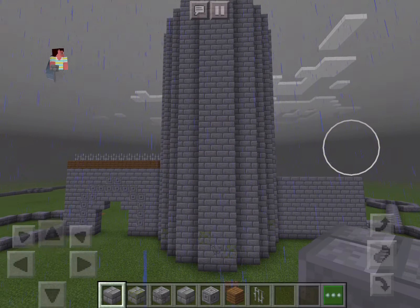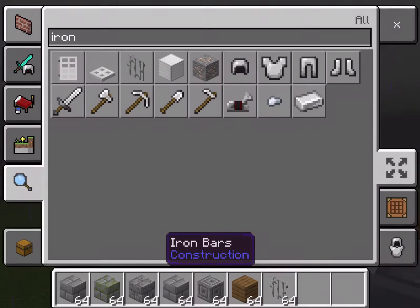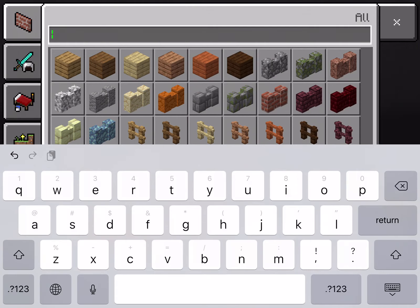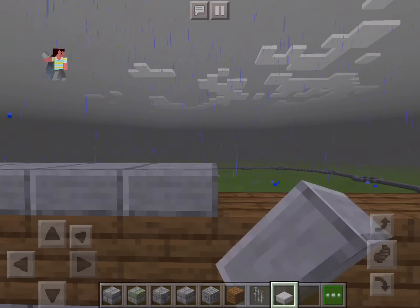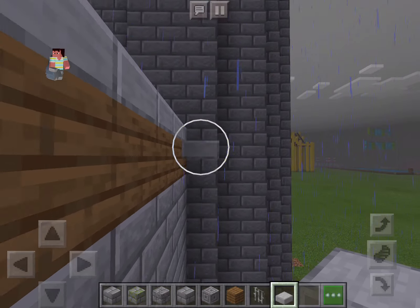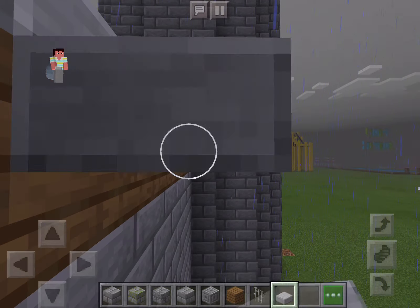I don't know how high I went — two more blocks. Actually, I don't really like the iron bars with the spruce. Maybe if I took smooth stone — maybe something like this. Then if we took another layer right here. There, I like that. Do that on the other side too.